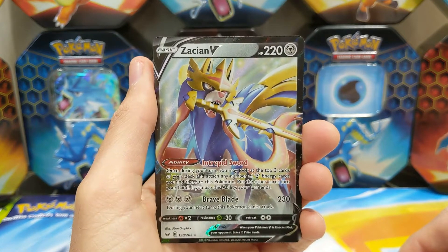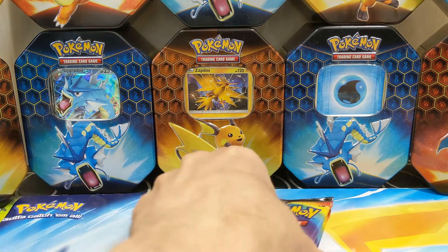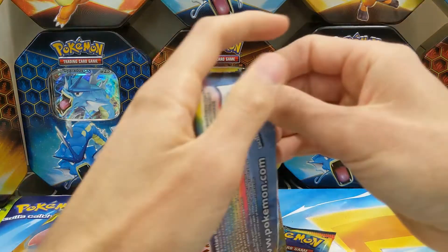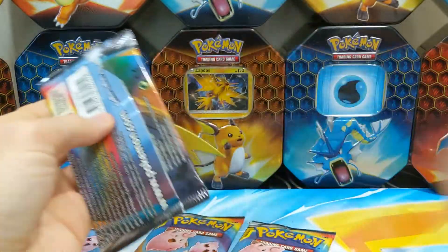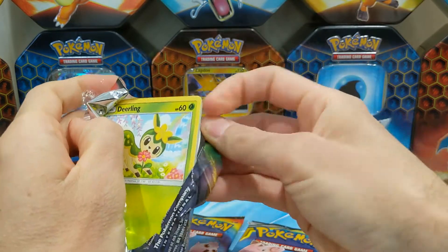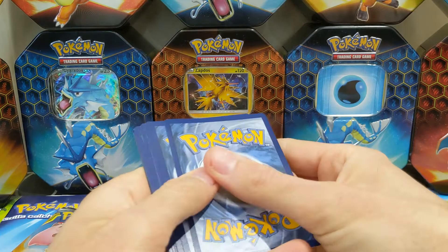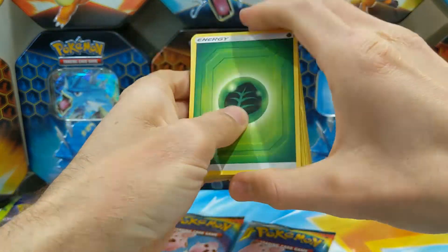Let's go on to the Cosmic Eclipses! We have four packs of Cosmic Eclipse and we are looking for the hyper rare Charizard card and Braxien card. Let's open our first pack - baby power! Let's try some first pack magic!